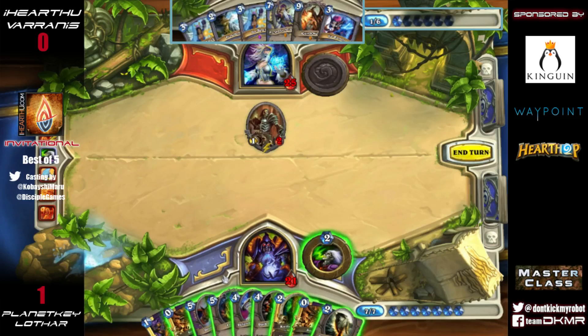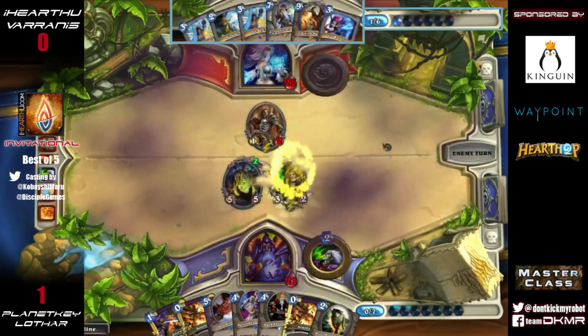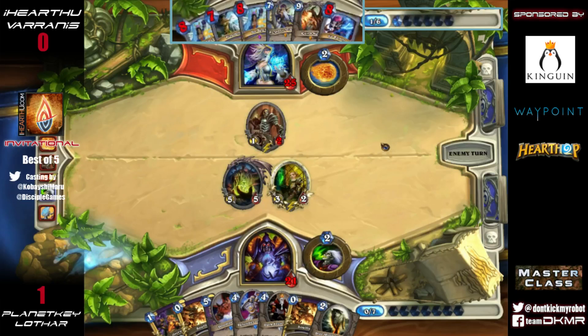Lothar has a full hand and nothing on the board. Varanus would be able to play out Clockwork Giant easily in this scenario. This is a terrible spot for Zoo. He can only play two minions — he throws down the Knife Juggler second, of course, because he doesn't want the 50% chance of giving an extra card to Varanus with the knife.